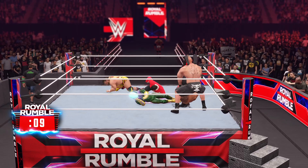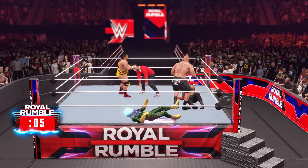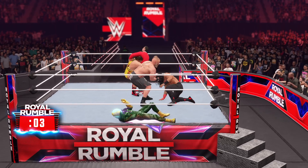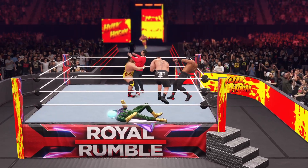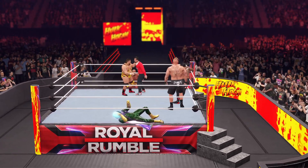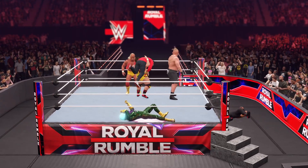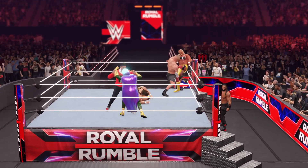Listen to this crowd count the next one in — number 15 incoming, boys. He can be caught here. Somehow he's able to work his way out of the hold. And it's Hulk Hogan coming down the ramp to join the Royal Rumble action. Roman Reigns still delivers the inverted DDT.